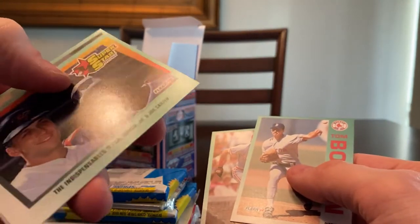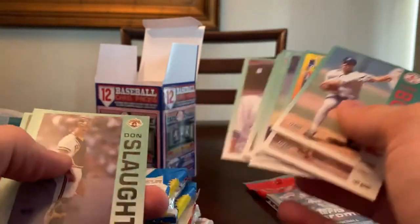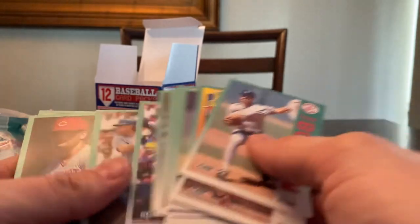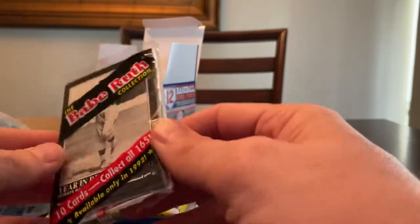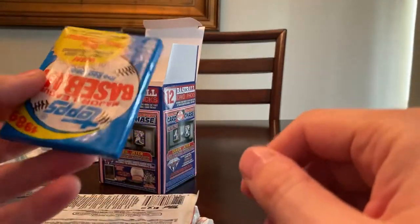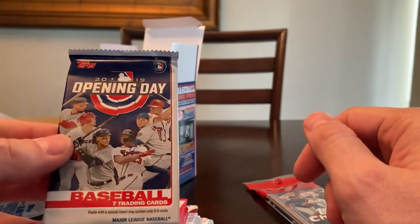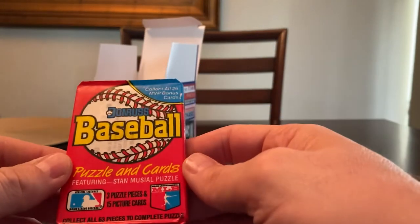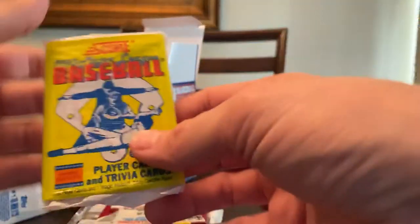Joe Carter — I think he's the one that became an announcer. Jack Morris. These are probably a bunch of throwaway cards. Carlton Fisk, Gary Carter had a nice career, John Ramos. Not too impressed, but we have 89 Topps, the Babe Ruth collection — these are obviously reprints. Another 89 Topps, you can feel the piece of gum. Opening Day Topps 2019. Donruss Baseball — probably says somewhere what year it is but I just don't see it. 90 Score — takes me back.